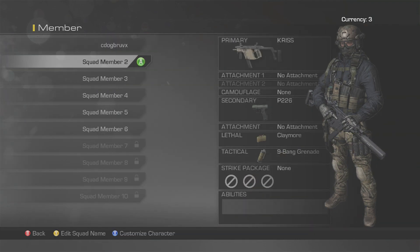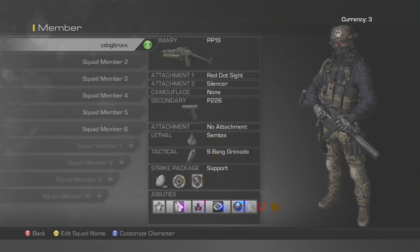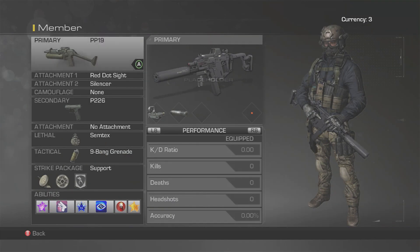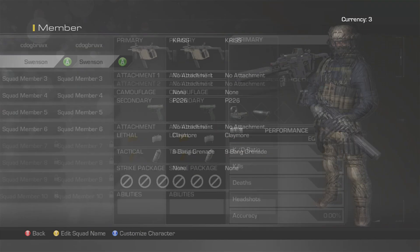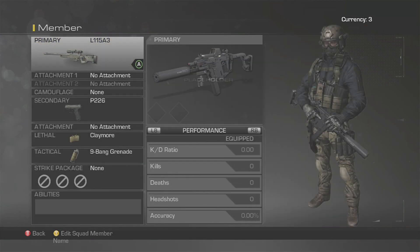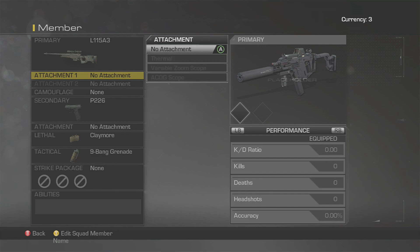So I've got one class there. Wait — do you have to have a class per squad member? I was hoping I could make a multitude of classes like you would in the retail release, but never mind.